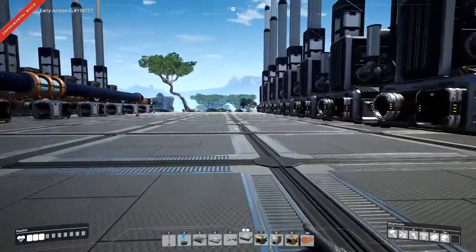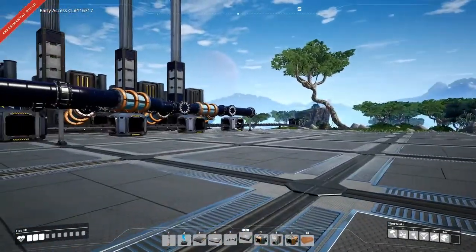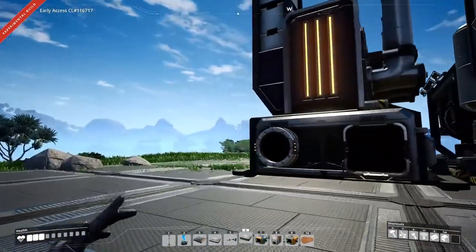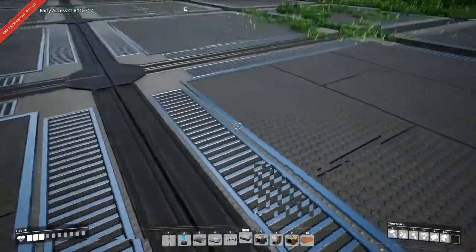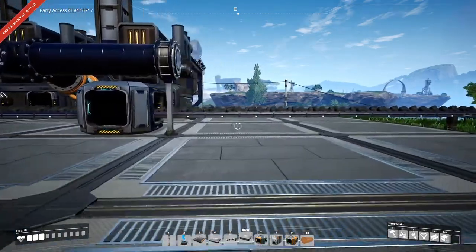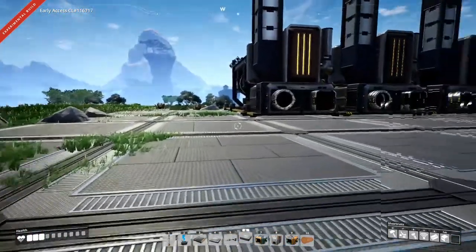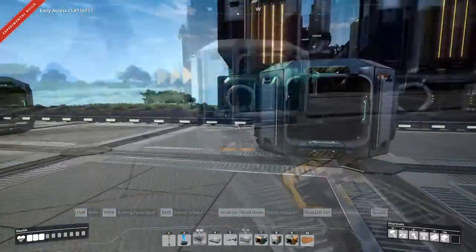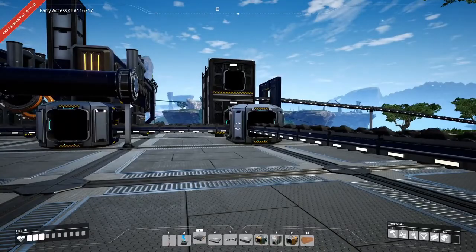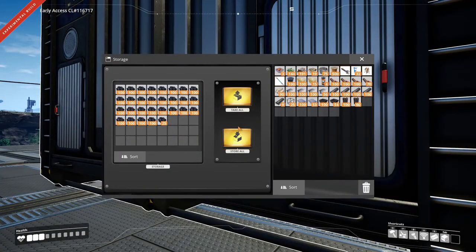We've got them all lined up nice and neat right along here on this crease, lined up with that one. Let's get the splitter in there, we'll put in a buffer too, and lay out all of the splitters for the coal. There's the coal all hooked up, and we've also got the storage container as the buffer. It's filling up.